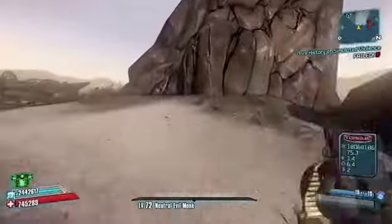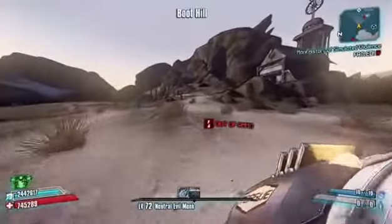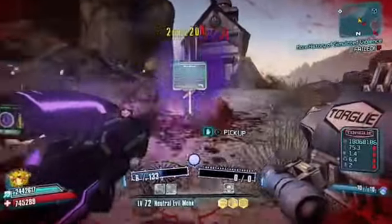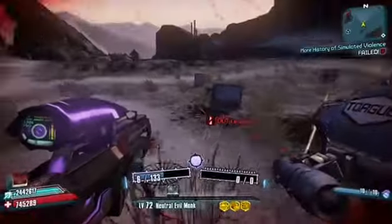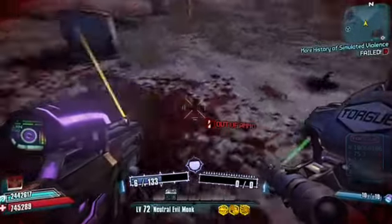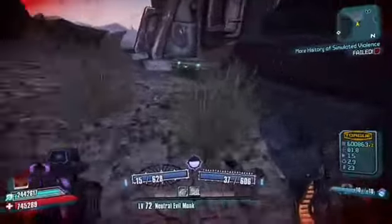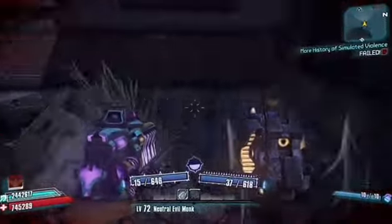We need to go around the corner. Let's quickly deal with the enemies down here. Nothing on that one unfortunately. There's a chest behind here as well if you want to have a look — nothing good there either, not very good drops.